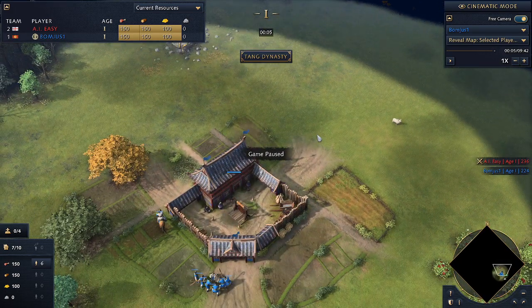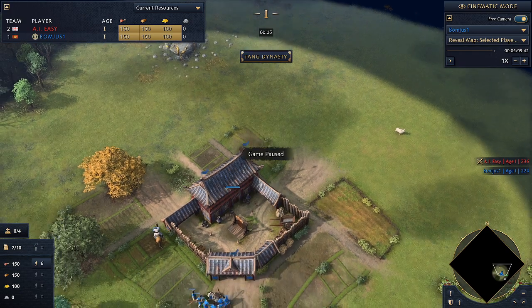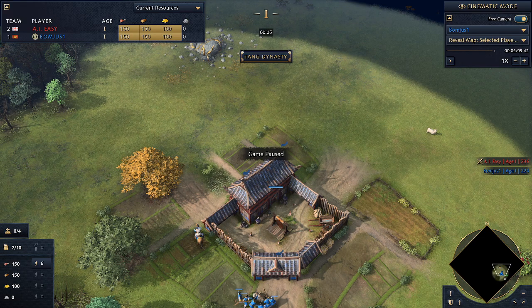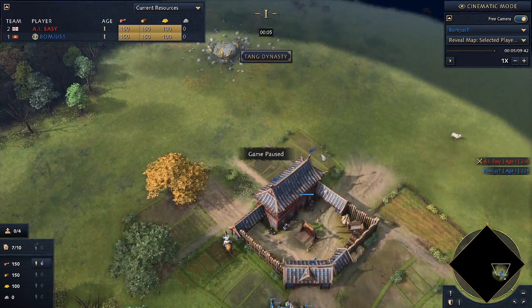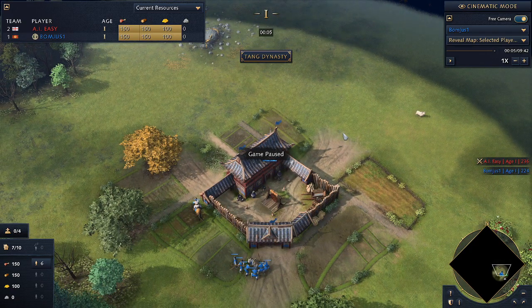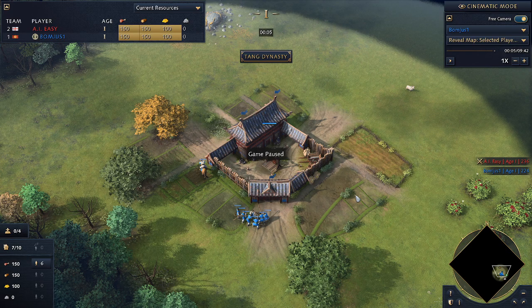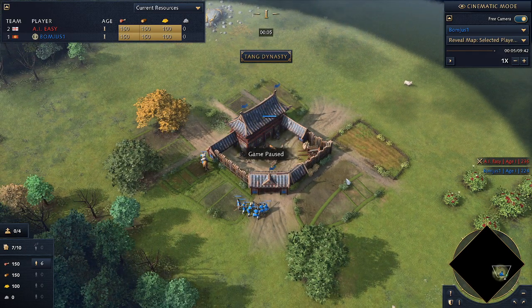This is a fast castle build order alteration for China, based on a build order video by Hupsaya — I'll put that link in the description. It's basically the same, but instead of building two barracks, you can go Imperial Official as you're aging up to Castle. One barracks can produce as much as three barracks, and it's actually cheaper: you're spending 100 food and 150 wood for what is essentially 450 wood worth of production. The wood saved means you can get your blacksmith out earlier, which leads to getting the archer armor upgrade earlier — a big difference when fighting against longbowmen.